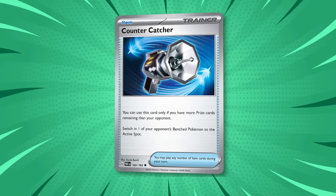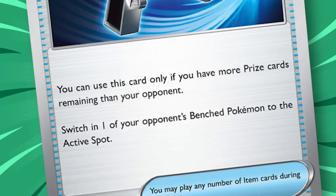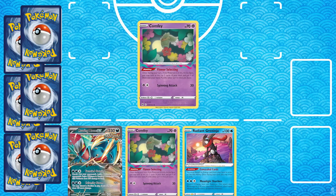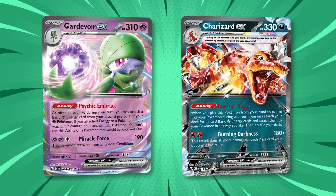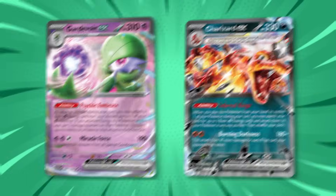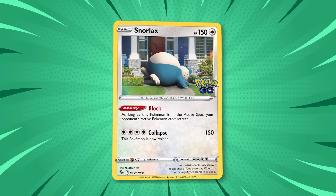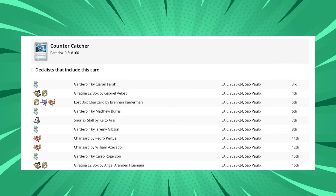Countercatcher has been reprinted into standard format and is immediately impacting the game. This card has the same effect as Boss's Orders, except it is an item card instead of a supporter. The catch is that you must be behind in prize cards to play it, so evolving decks like Gardevoir EX and Charizard EX, which have a slower start, and control decks like Snorlax Stall, which never take a prize card, all make great use of it. Seven out of the top 8 decks at Brisbane Regionals and 10 out of the top 16 at LAIC included at least one Countercatcher.